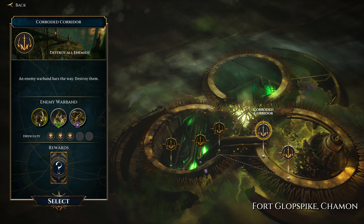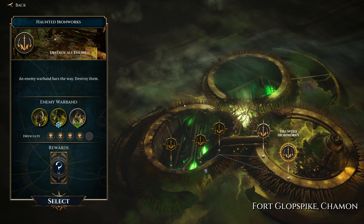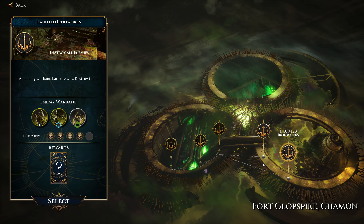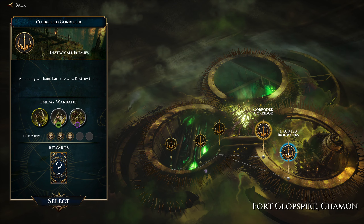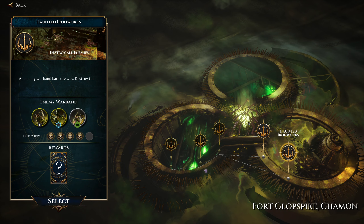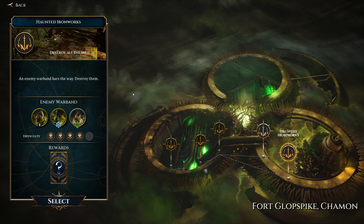That looks like an executioner of some sort, which is no good. And that looks like a wizard, maybe — it's got a pointy hat. Lots of things have pointy hats. New units either way we go. The haunted ironworks are going to be more difficult, apparently — I think we might do that one. The rest have been a bit of a doddle, although saying that, we did just lose someone and that whole map was covered in slime, so it was a little bit dangerous.